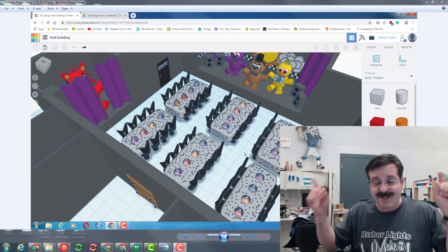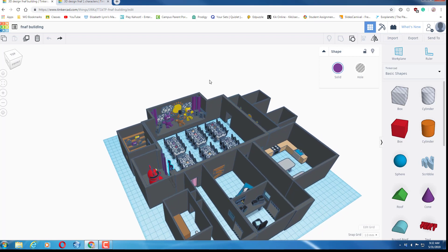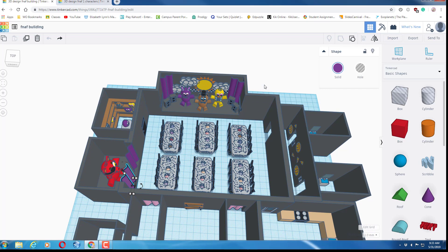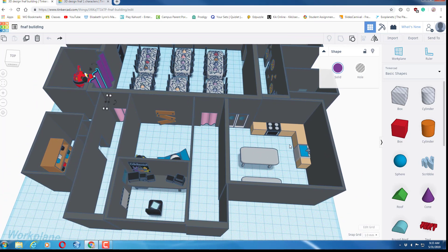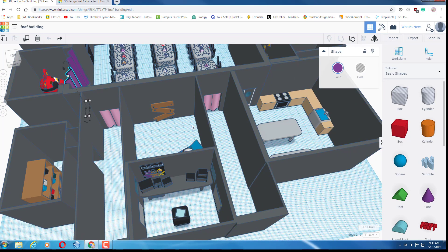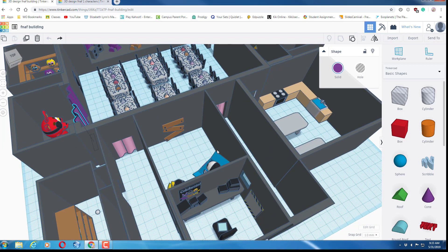Hello everybody, my name is Eunice. I made this Five Nights at Freddy's building and I'll show you around. This is the office — if you know more about FNAF, you know what it's for. I couldn't really make the switches, they were too complicated.